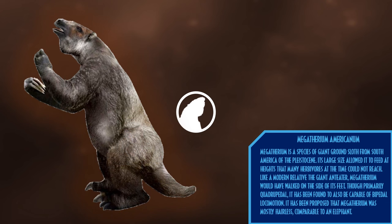Megatherium is a species of giant ground sloth from South America of the Pleistocene era. Its large size allowed it to feed at heights that many other herbivores at the time could not reach. Like its modern relative the giant anteater, Megatherium would have walked on the sides of its feet with its claws facing inward, as they are too long to be held flat-footed. Though primarily quadrupedal, it was also capable of bipedal locomotion, and it has been proposed that Megatherium was mostly hairless, comparable to an elephant due to its large size.